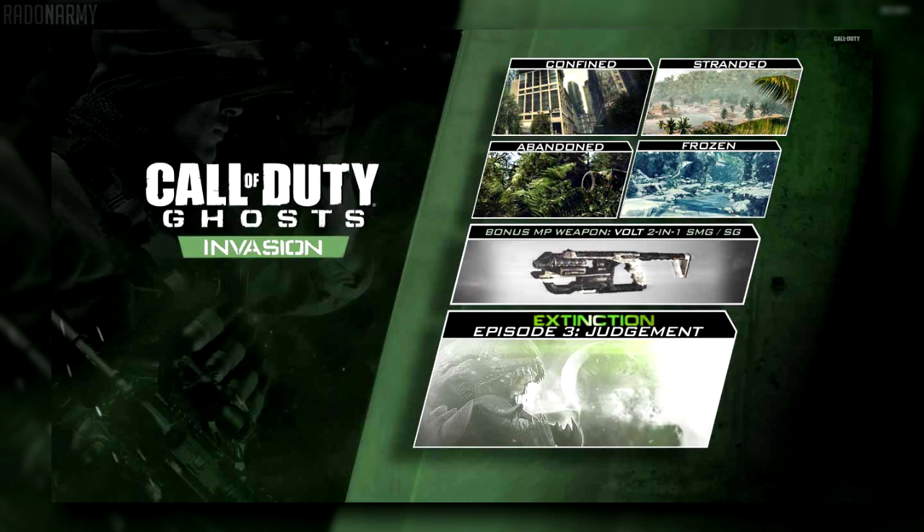This multiplayer weapon — I'm not too sure what it's going to do. The 2-in-1 shotgun, you might flip it around to the side or do something like that. And there's a new boss alien for the extinction map. Thanks for watching guys, I hope you enjoyed this little video.